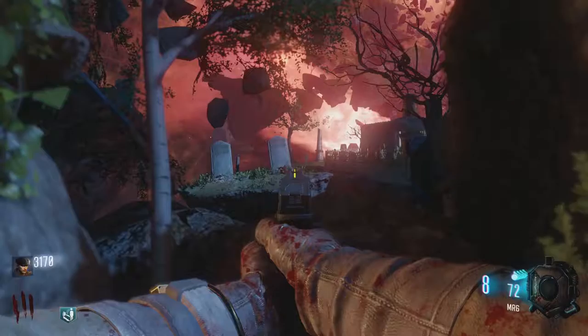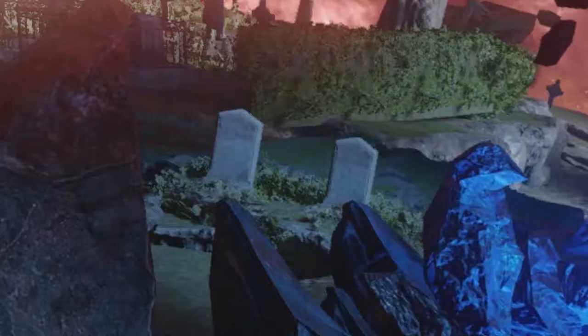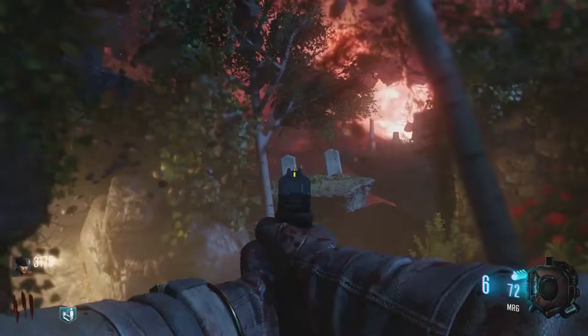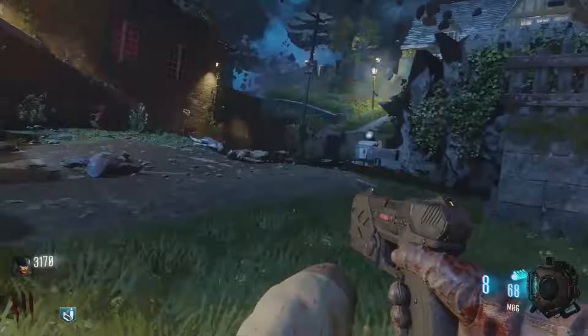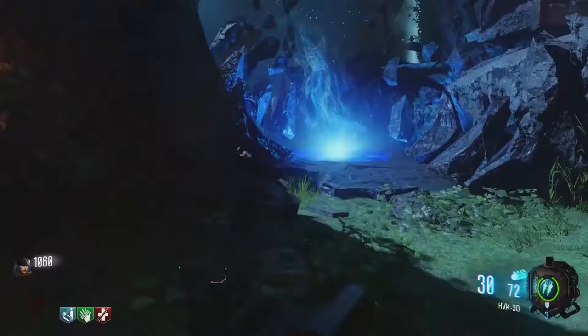The first step in the main easter egg is you have to shoot the gravestones at spawn. Right when you spawn, if you look to the left in that jump pad area and the area to the left of that, there's going to be two gravestones in the background — two in each little area. The order you need to shoot them: start on the left side and shoot the inside gravestone, then go to the right where the jump pad is and shoot the inside gravestone there. Then back to the other side, shoot the outside gravestone all the way to the left, and then back to the other side and the outside gravestone all the way to the right. After you shoot all those gravestones, you should hear a lightning bolt or some kind of thunder audio cue, and you should see some red fire come out the front of the gravestone. Once you've done this and you've either seen the fire or heard the audio cue, you can move on to the next step, which is the keeper ritual.